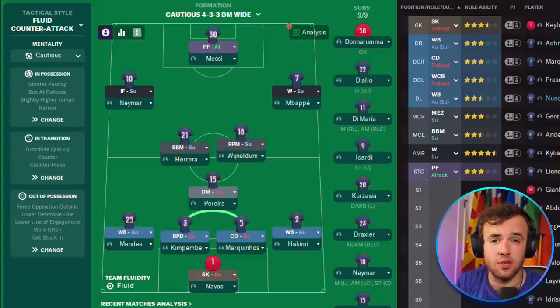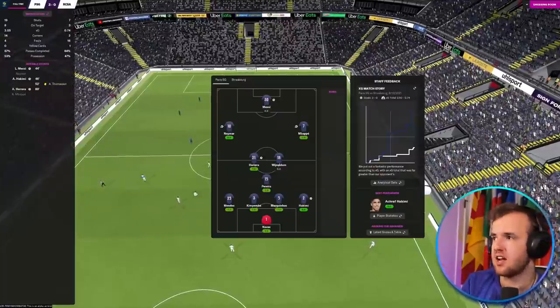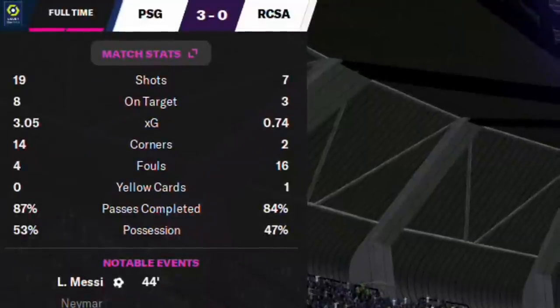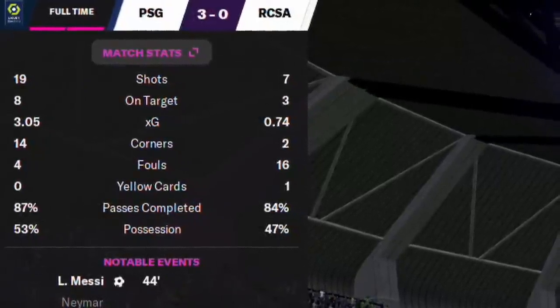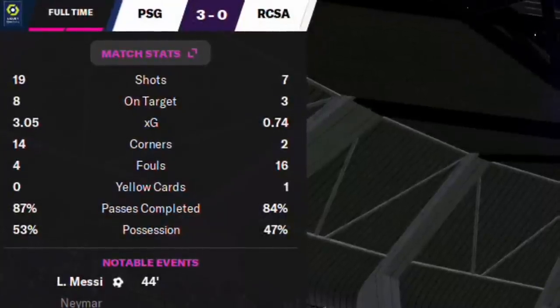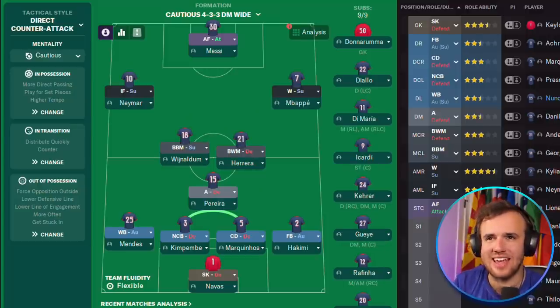We're going to jump into a natural 4-3-3 with the fluid counterattack. Fluid counterattacking seemed decent, but there was only really one goal that was scored off of an actual fluid counterattack of the three PSG managed to score — the others were a set piece and a banger. Looking to play counter might not be super successful, because we gave up 7 shots and 0.74 XG, which is not what you're looking for out of a tactic that wants to play defense first and then go forward.